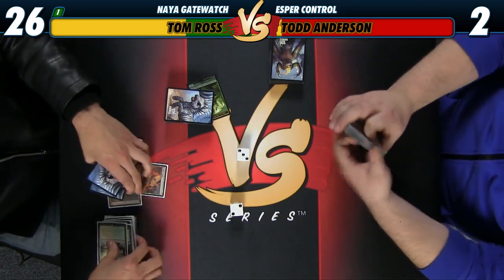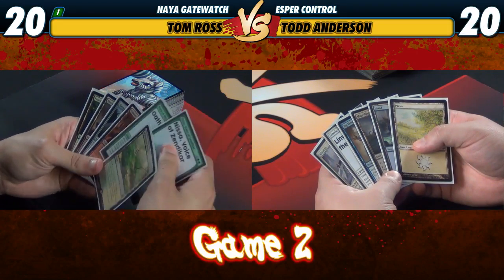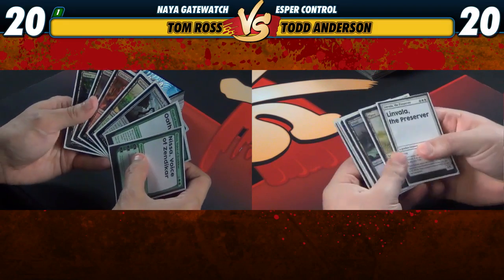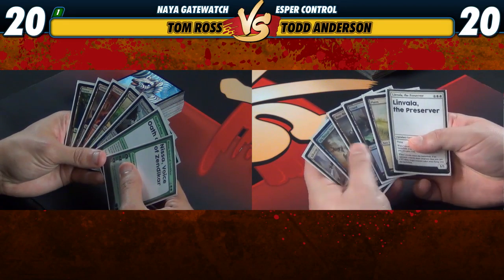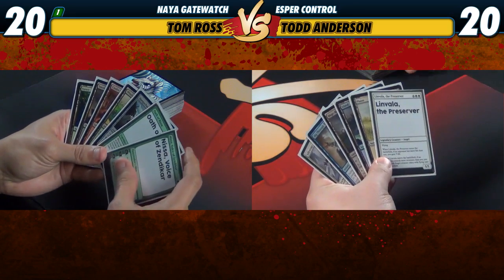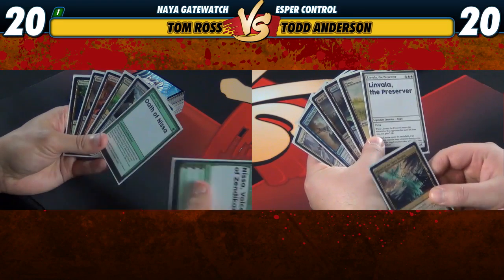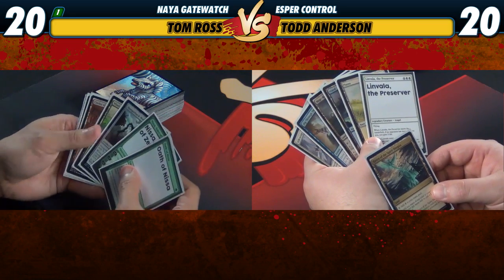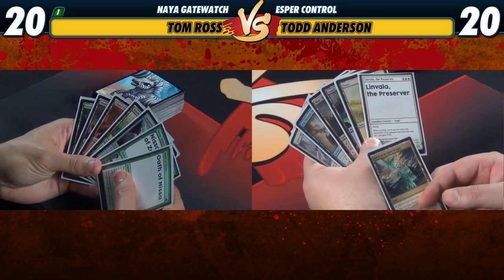All right, here for game two. I'm on the play but I did have to mulligan to six, which is a little weird with this clunker in hand. Hopefully with our scry and a few draw steps, we should be okay. My hand looks pretty good — I think Oath on this will always complete a hand. It's pretty hard to mulligan any hand with this. We do want a few more lands, but I think we just want to make sure we hit black mana and a second blue, so we just have to bottom this haven. We'll start off with Island and say go.